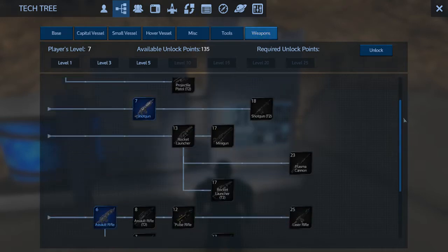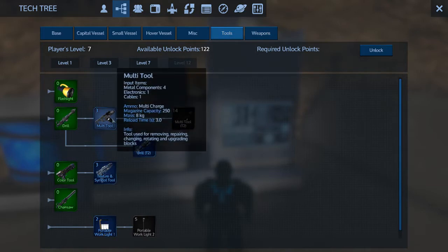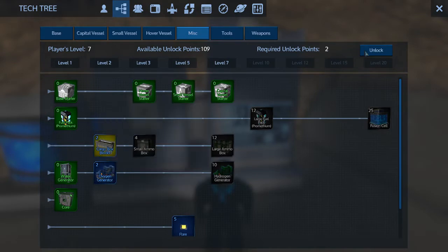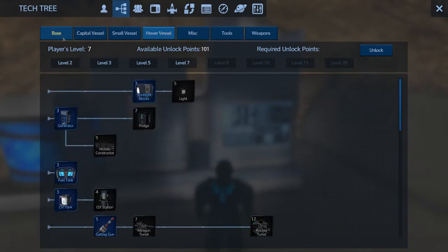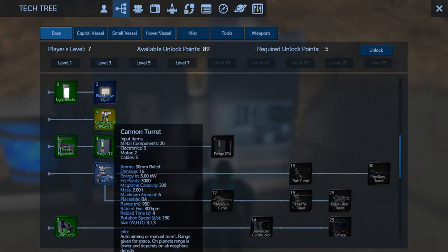We'll unlock that. We'll unlock the explosive device — probably going to need that. The multi-tool, yes. Drill T2, of course. We don't necessarily need the textured circle tool right now, so I'm just going to skip that. The cargo box, yes — because that gives us small ammo. Oxygen generator. Hydrogen generator — we don't necessarily need that right now. Let's do the O2 station. We're going to need a fridge. Sentry gun. Cannon turret even. Hangar doors.